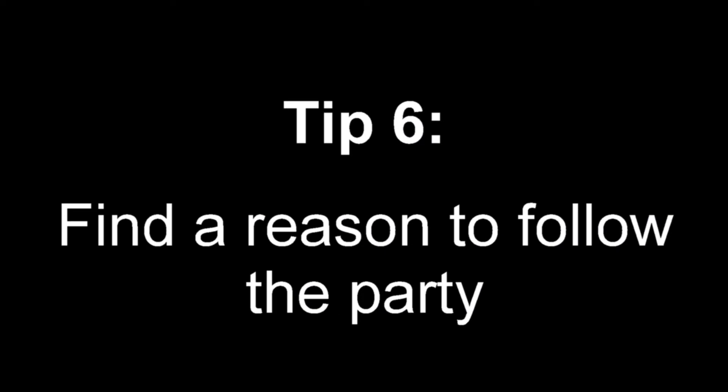Tip 6: Find a reason to follow the party. This one is essential, and it holds true for every character, but it's something that neutral and evil characters sometimes struggle with. Your character needs a reason to engage in the adventure, and have a vested interest in seeing it through to the end. If your character has no reason to be on the adventure, it can lead to boredom and loss of player and character agency. It can also lead your character to becoming a destabilizing influence on the campaign that makes life hard for both the other players and the dungeon master. Knowing why your character would follow the party comes back to knowing your character's motives.